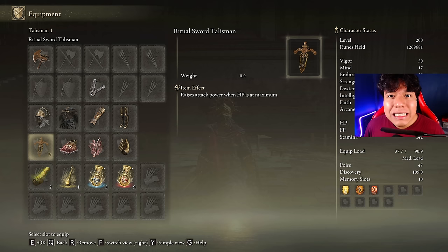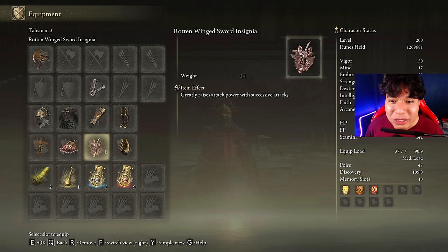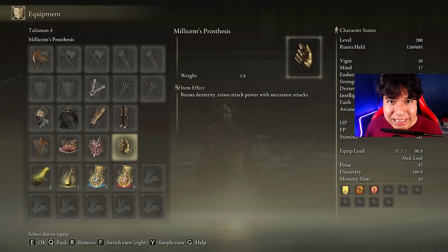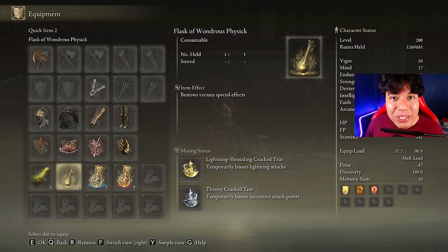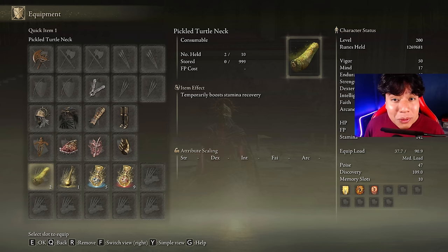and a lot of style! What else do you want? The best talismans we can use for this build are the Ritual Sword Talisman, the Shard of Alexander, the Roaring Medallion Insignia, and Millicent's Prosthesis. If you are missing one of these talismans, the Lightning Scorpion Charm is a great alternative as well. In our Flask of Wondrous Physick we are going to use the Lightning Shrouding Cracked Tear and the Thorny Cracked Tear. This weapon consumes a lot of stamina, so be sure to craft some Pickled Turtle Neck to boost your stamina regeneration speed.